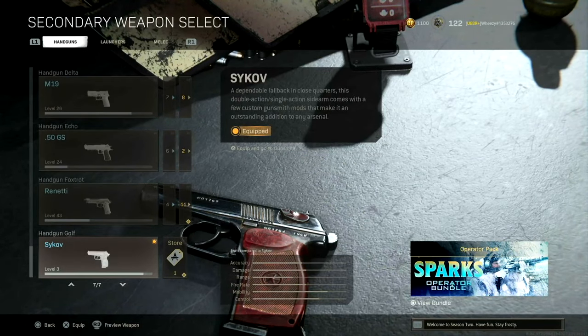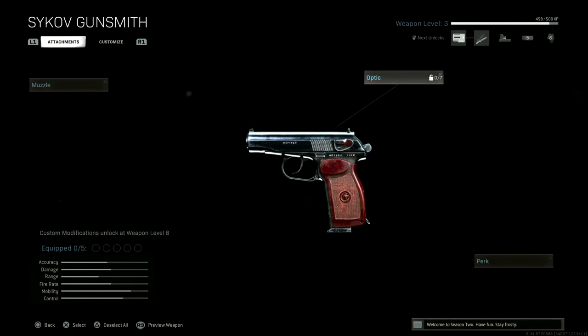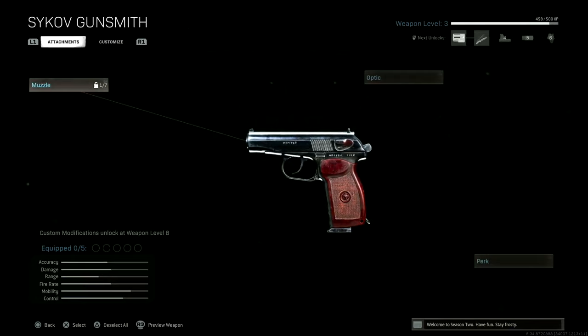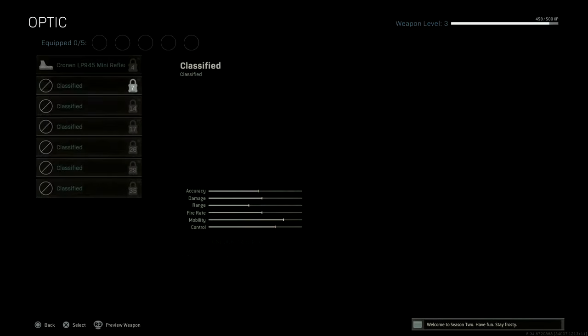These first clips are just what it took for me to get the Psykov — I cut together just the kills I needed in those matches. Unlocking it is super quick and easy: jump into 5 matches, get 4 kills with a pistol, jump out, jump back into another one. Bingo bongo.